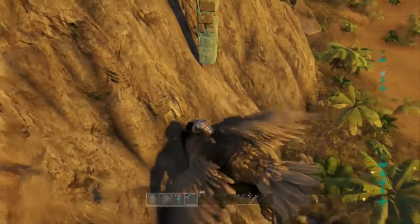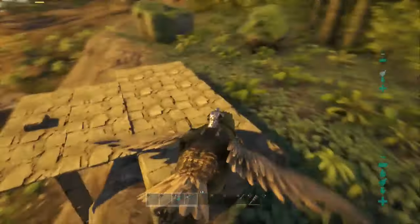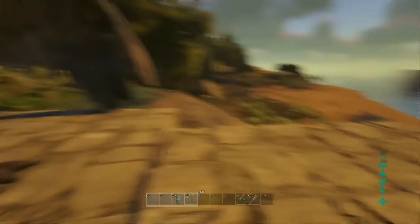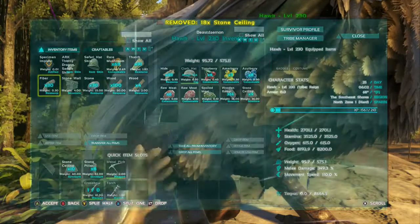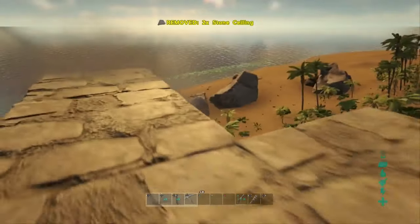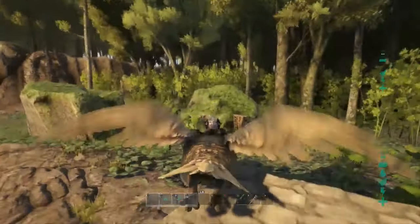All right, there we go. That should give it support and we should be able to go to the side of the cliff. Now we're gonna go back and I think I might need some more pillars.